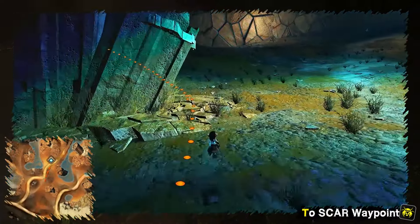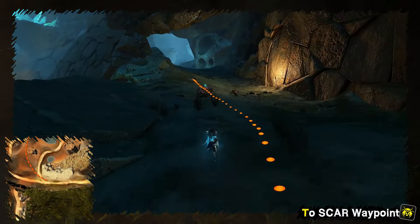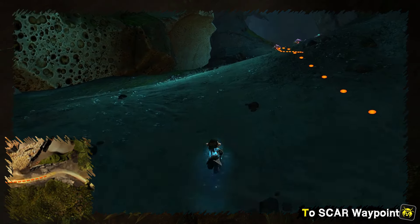The way east from Confluence waypoint leads directly to Scar waypoint. You can also use the Wallow in Scar Lane to get there, but both ways are about equally long.